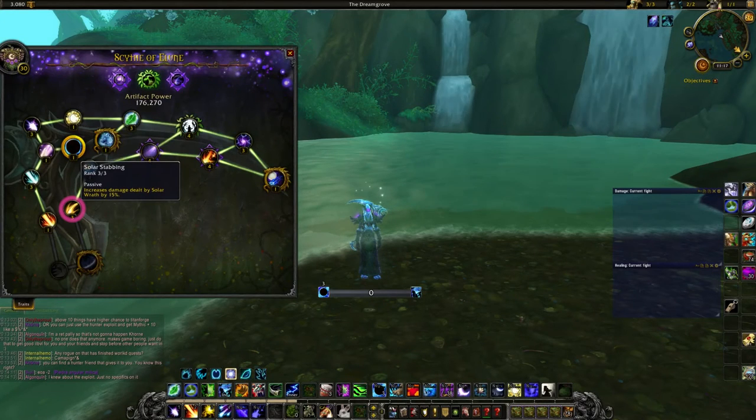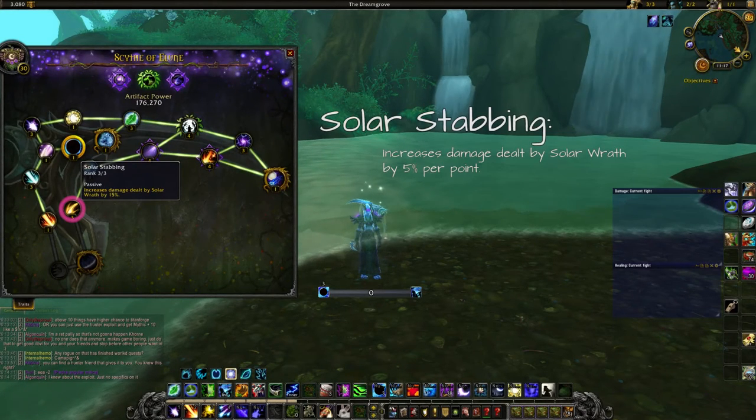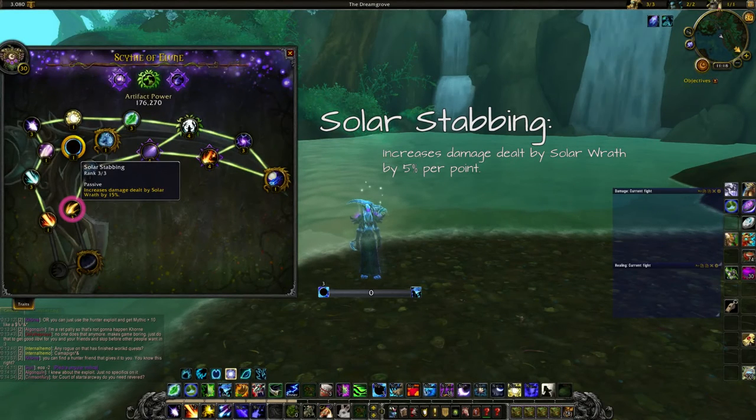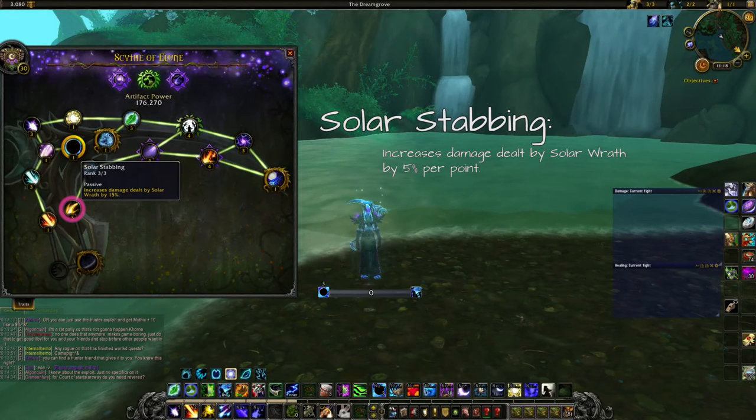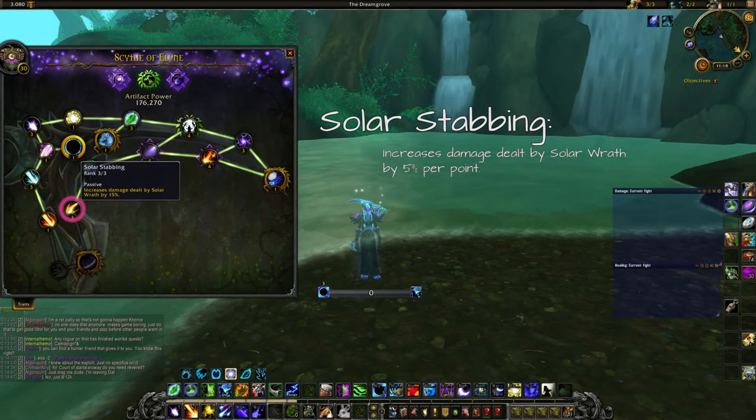After Rapid Innovation we go down to Solar Stabbing, which increases your damage dealt by Solar Wrath by 5% per point — 15% total. It's a really nice trait, insane for single-target damage, but for AoE where you spend Astral Power on Starfall it's less impactful. It's good overall but it's unfortunate that it appears this late in the talent tree.